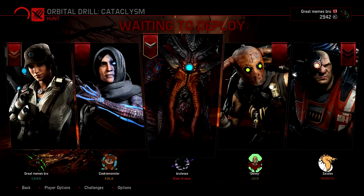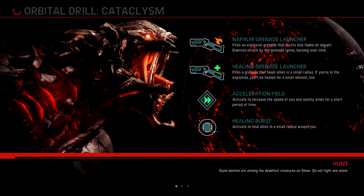Our team today consists of Markov, Jack, Kala and Kyra, and of course we are fighting the Kraken. And actually that is an amazing skin for the Kraken — the Elder Kraken skin. Never seen that before but it looks absolutely sexy. So this is going to be an interesting match. Haven't played against Kraken yet and he is a monster. Let's see how this match goes.